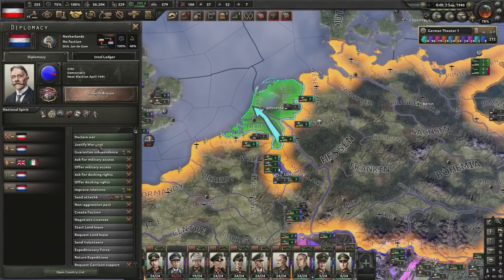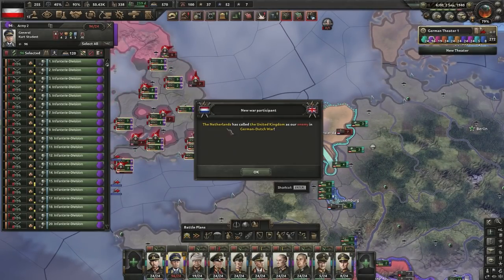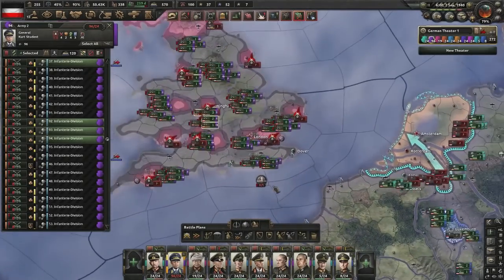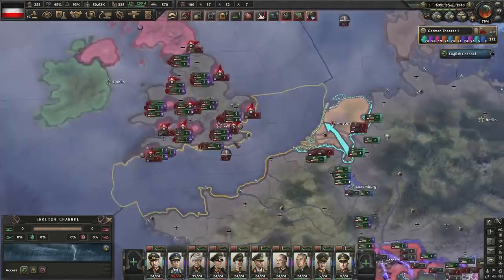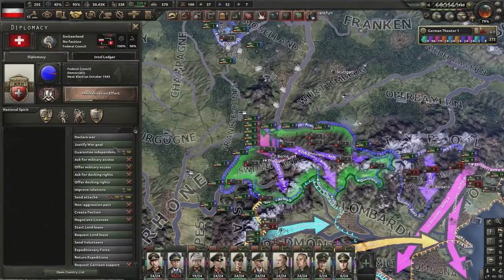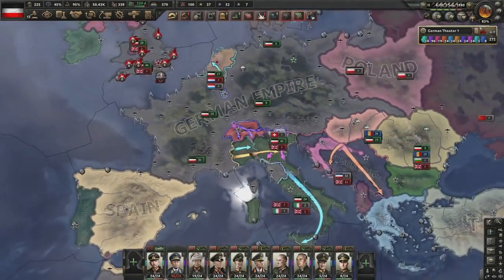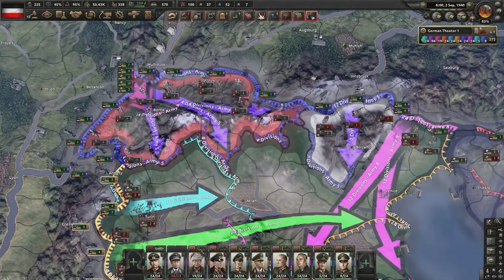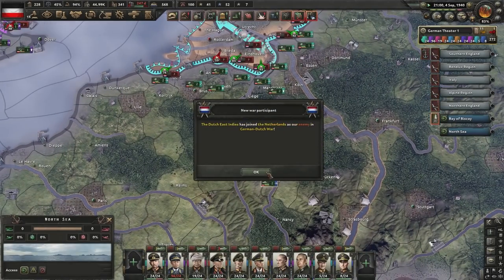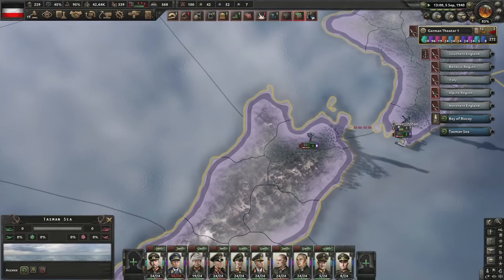The best course of action is just to declare war and see what happens. We're at war with the Netherlands — what does Britain do? Boom — it did work. Britain wanted to join in on this chaos. We need to very quickly take down the Netherlands and justify on Switzerland — it'll take a while but it's necessary. There goes Luxembourg — taken out the same day. Canada is in, a small blob in Australia, waiting on New Zealand.